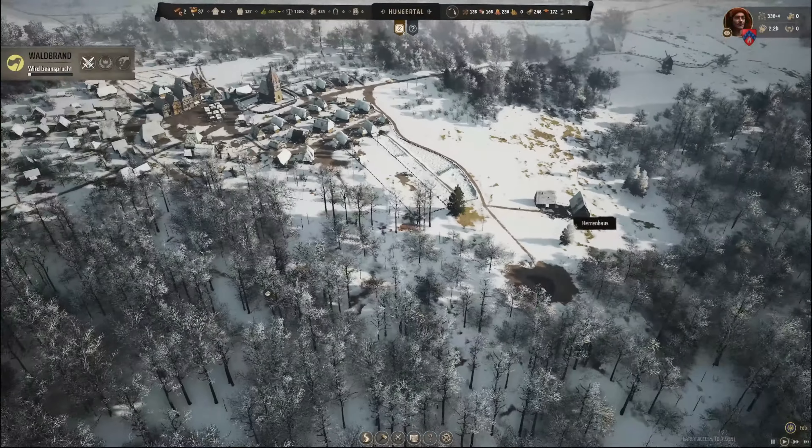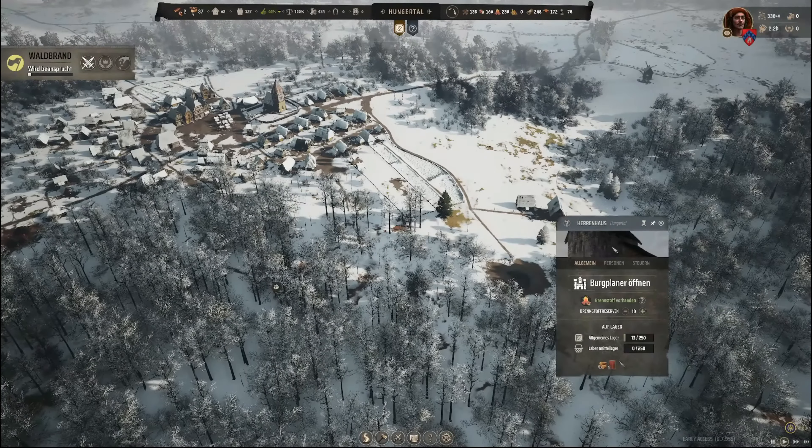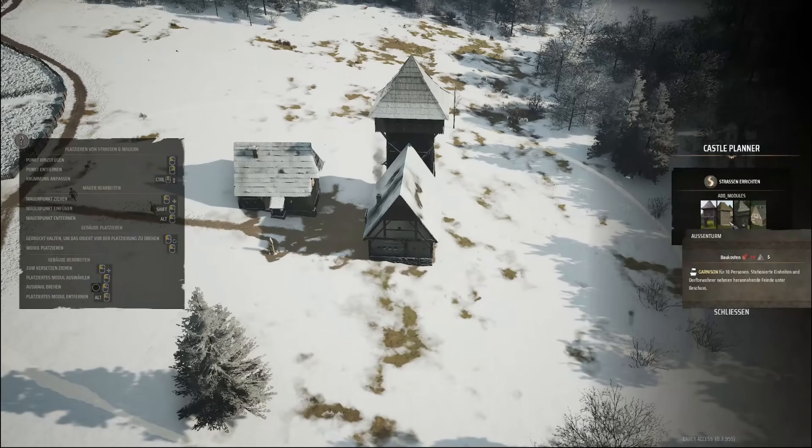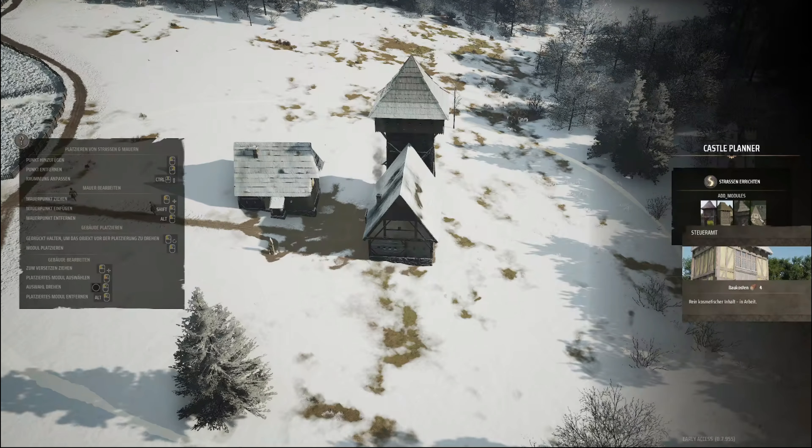Wo war die... Das ist die Leichengrube. Da ist mein Herrenhaus. Das können wir eigentlich auch nochmal weiter ausbauen. Ich glaube, wenn man den Burgplaner öffnet: Garnison vor zehn Personen, stationierte Einheiten und Dorfbewohner nehmen heran, nahende Feinde unter Beschuss. Vergrößert das Gefolge um zwölf. Auf ein Exemplar pro Region begrenzt. Steueramt habe ich zwar, Mauern und Tore.